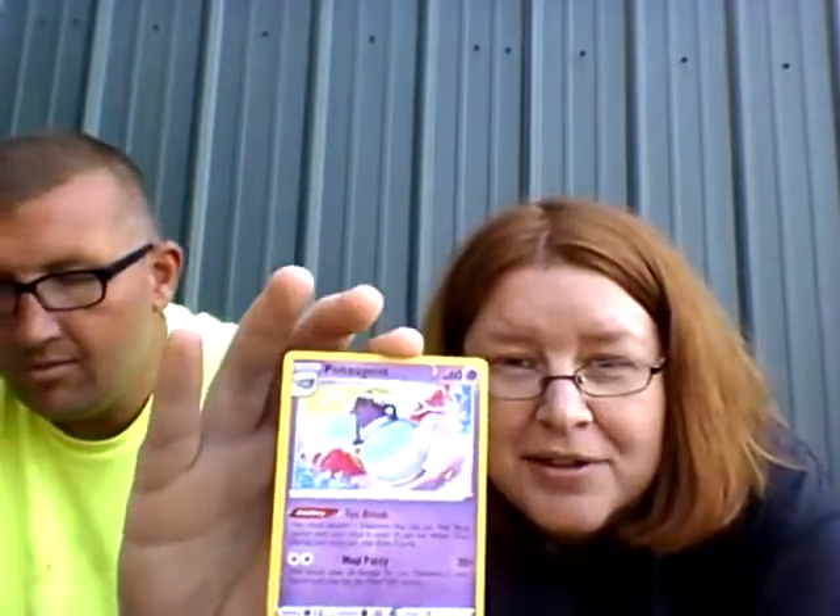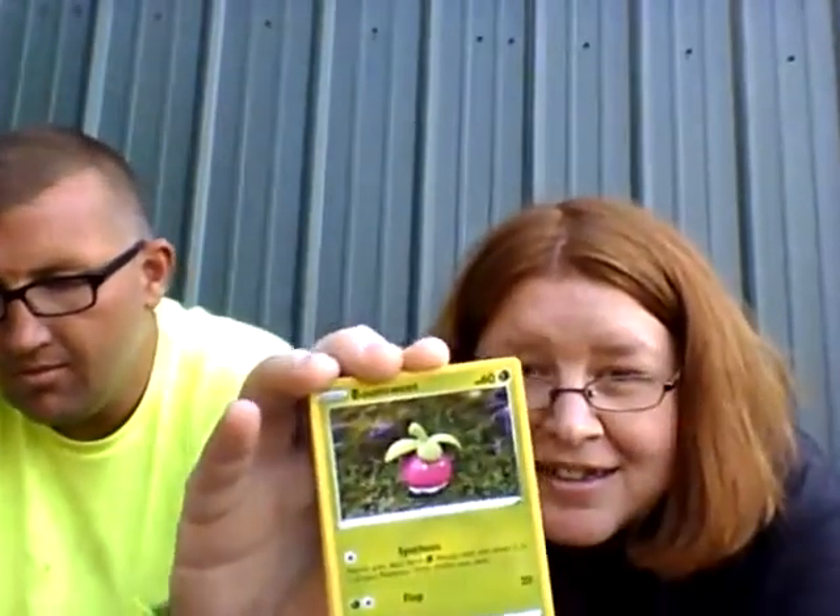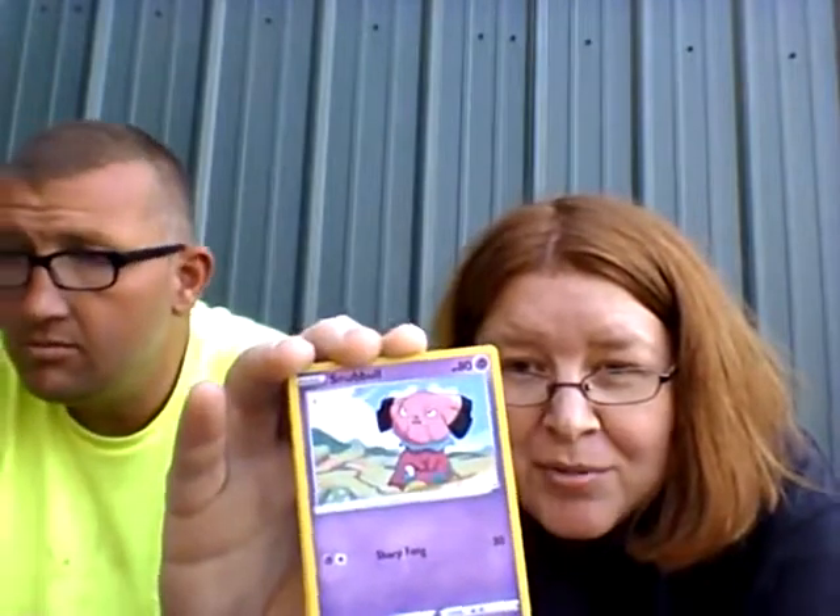I think I'll go first. I'm just popping all of these open. It's a code card. Dark Energy. Ursaring. Poltergeist. Combusken. Larvitar. Nickit. Bounsweet. Snubbull. Meltan. Reverse holo Cottonee. Cottonee. And a Caterpie tail.